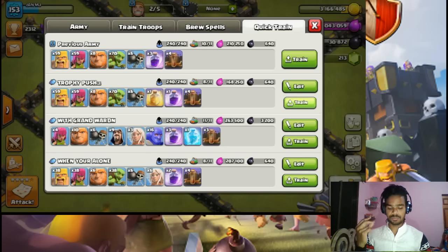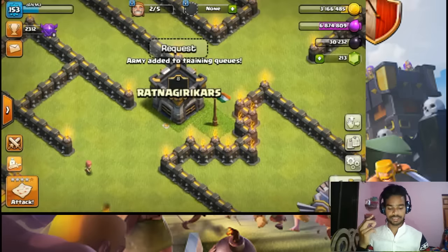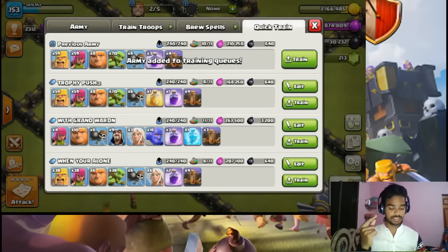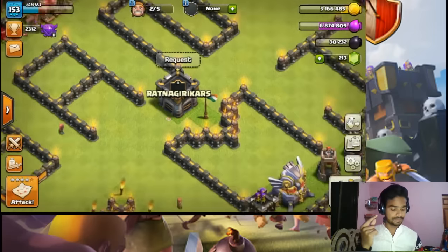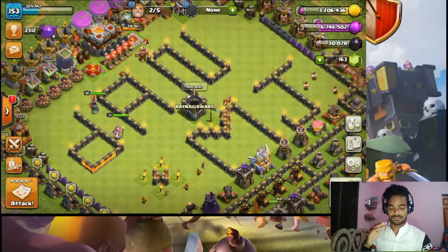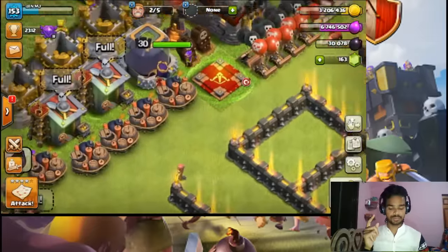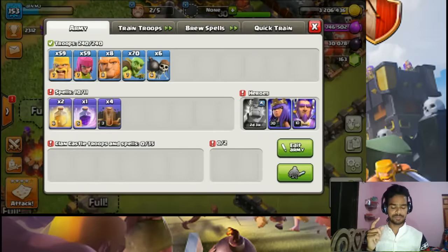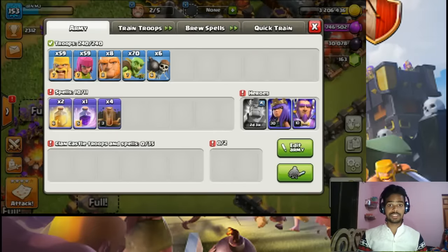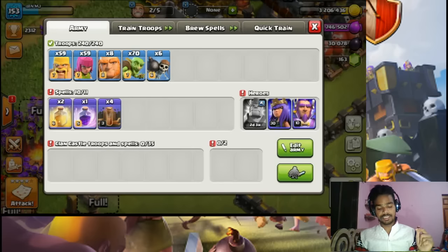We will train our second army — archers on the east side — and then go online to attack. As you can see we will train the archers on the west side too, then move on. We'll find another base and see if there are other dead bases.